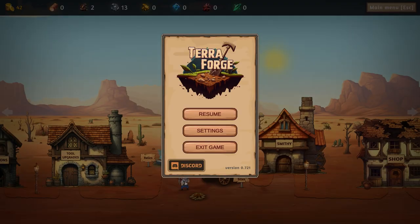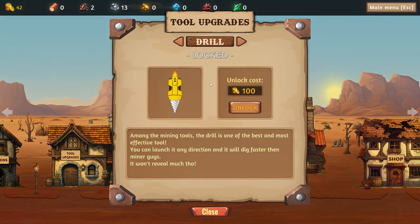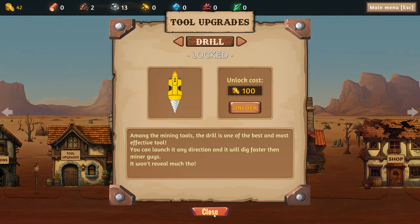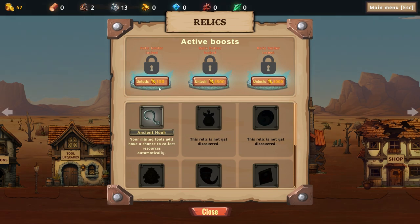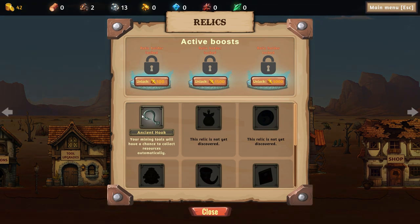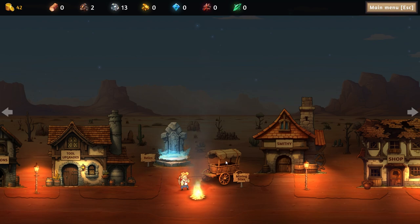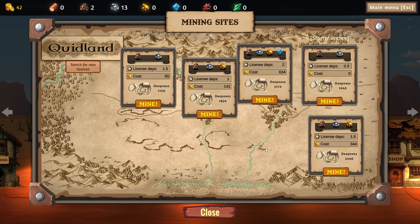Welcome everybody to another episode of TerraForge! Today we're going to try and upgrade our tools, trying to get the drill. We'll unlock the relic first — that's 100 gold — and add it so it can collect resources automatically. Then we'll go to the mining sites and start with the cheapest one, which is apparently zero. Let's get into it!